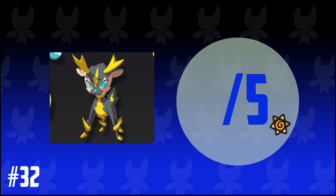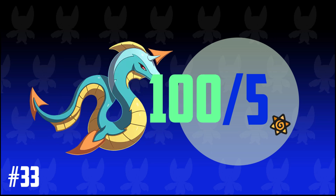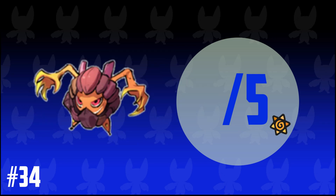32. Second winner, Ampling. So 5 out of 5, amazing design. 33. Final winner, Nesla. 100 out of 5, a million out of 5, amazing design. And finally, number 34. An orange rock monster Temtem. 4 out of 5.